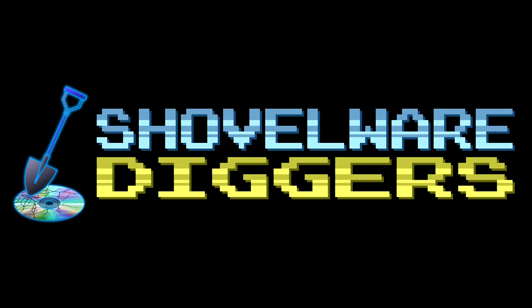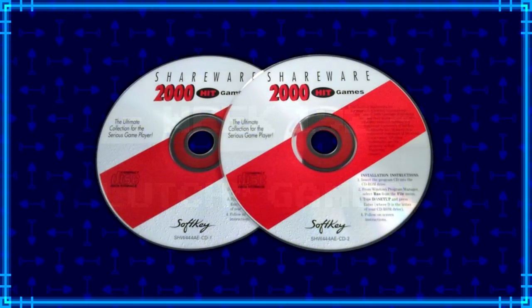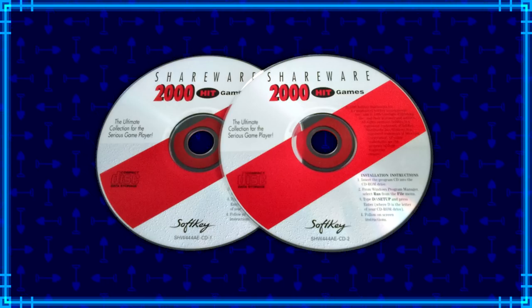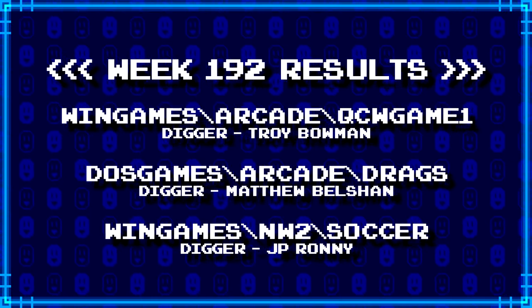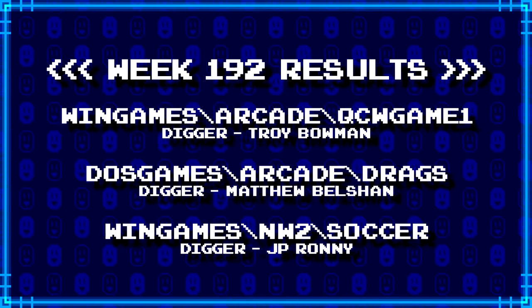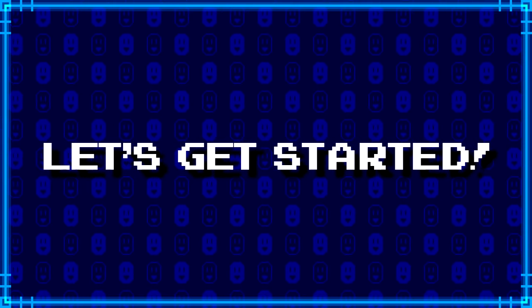Welcome to Shovelware Diggers. Our dig team is currently excavating the Softkey Shareware 2000 Hit Games 2CD Collection. You can find a link in the video description containing the entire directory structure of this archive. Here's what our diggers have for week 192. For more information on how to join the dig team, simply follow the Patreon link in the video description. Now, without further ado, let's get started.